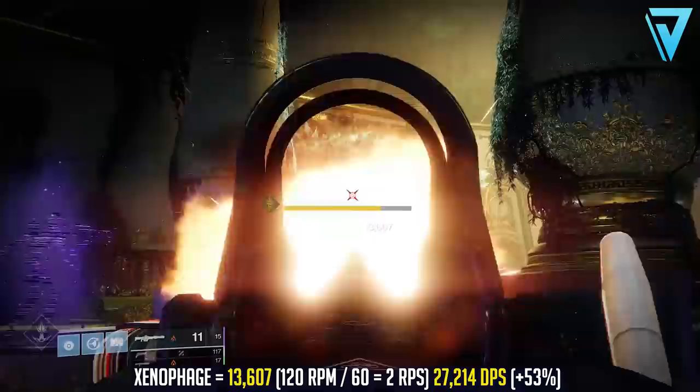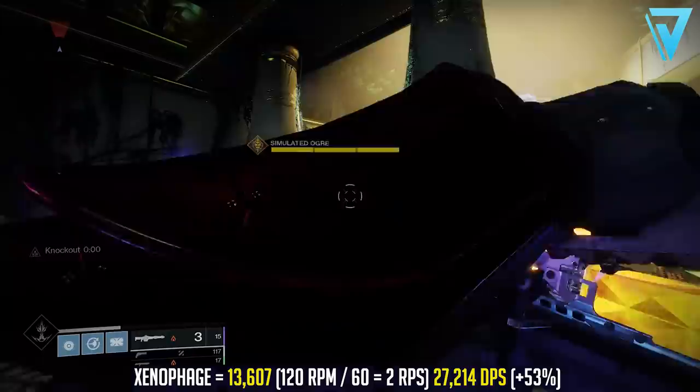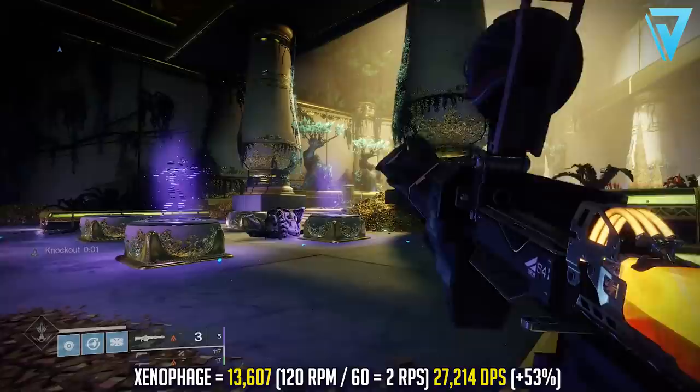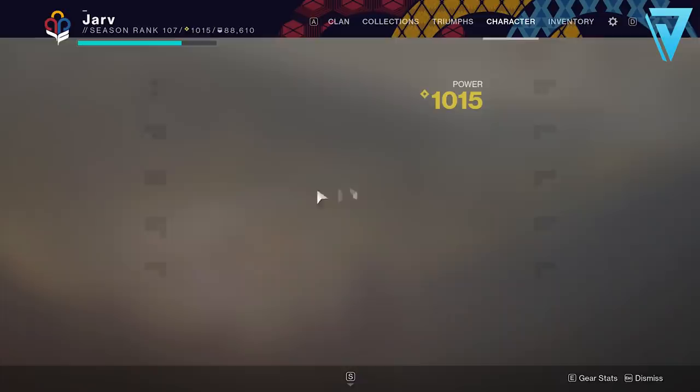Comparing that to the Xenophage — probably the go-to DPS weapon this season — it delivers 13,607 per hit with no critical damage due to its explosive round. On the upside it has no damage drop-off. The Xenophage is a 120 rounds-per-minute weapon, which is 2 rounds per second, so at just two rounds per second it delivers 27,214 in damage — a 53% increase over the Air Apparent.